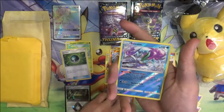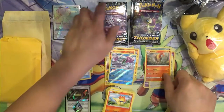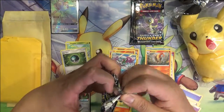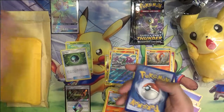Suicune Reverse — pretty cool. I think last time I did get the Entei Reverse as well, and a Pyroar. Halfway through and no real hits yet. One thing I wouldn't mind is getting some more Jumpluffs — of all the packs I've opened, I only got one of them so far.